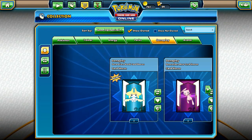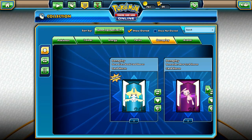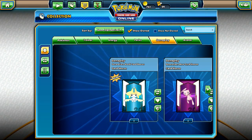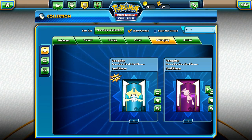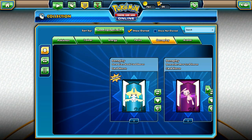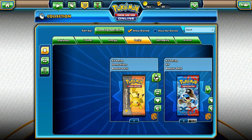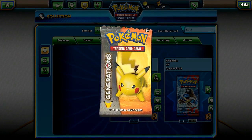In addition to that promo card you just saw, we also have card sleeves that come with it. They don't come in the physical box - the physical box has a pin. But when you get it online they don't give you the pin, so they give you these cool card sleeves, which I think is actually pretty dope. Now we're gonna open the two Generations packs that came with it. I love ripping them open online - that's just so pleasing to me.